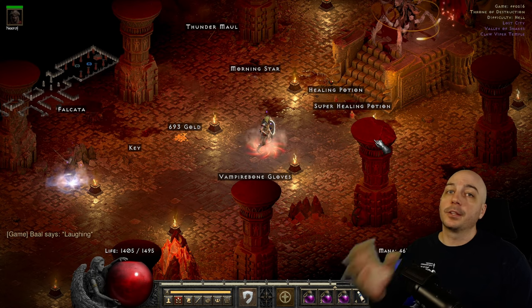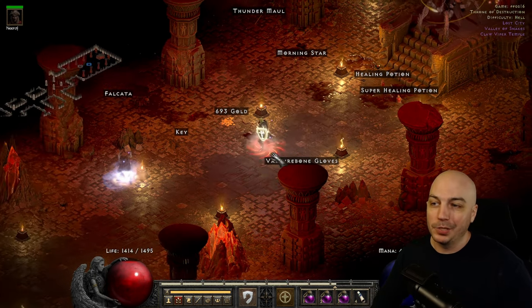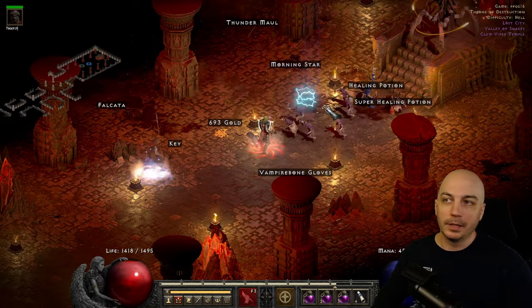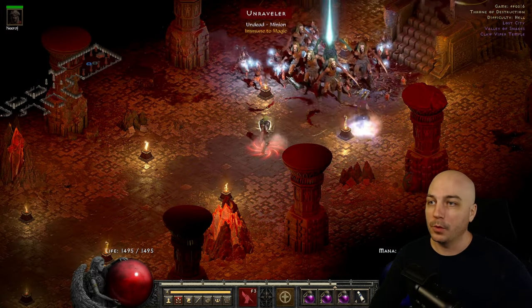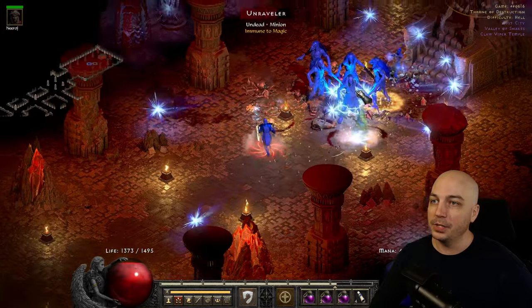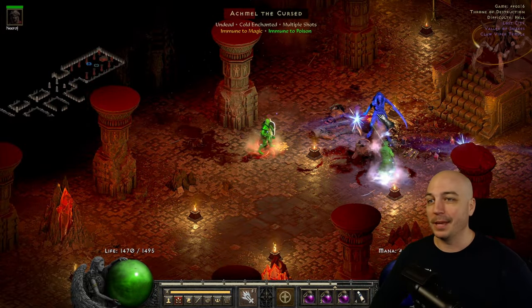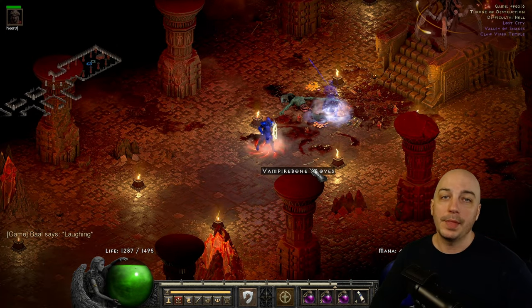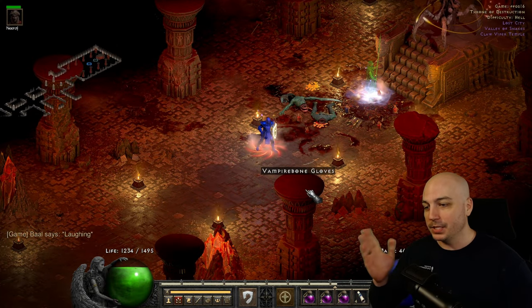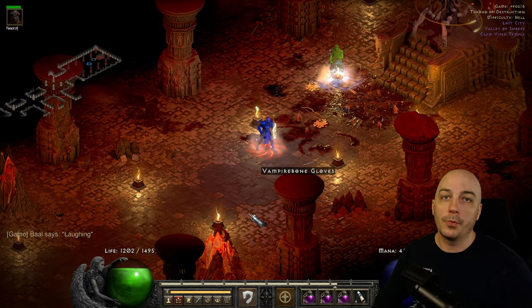If you want experience and you're running with other people, Baal Running is actually great with the Fist of the Heavens Paladin. Wave 1 has demons. Wave 2 is all undead, and even though it says immune to magic damage, apparently not this type of magic damage — you don't fall into the same problem as the Hammerdin. With Blessed Aim and the Fist of the Heavens, the Holy Bolts that come out have no problem with Wave 2.